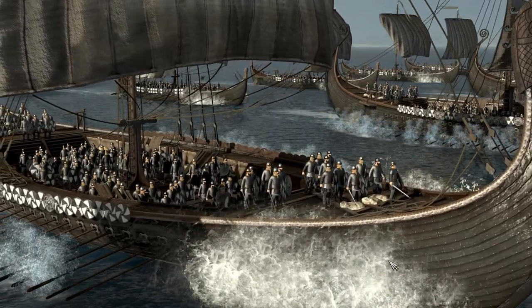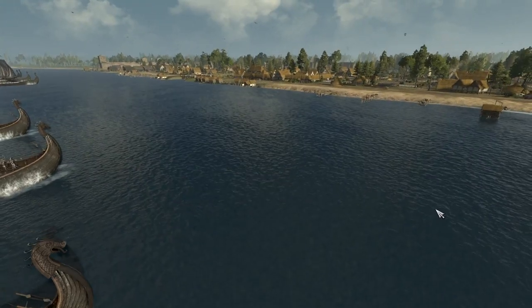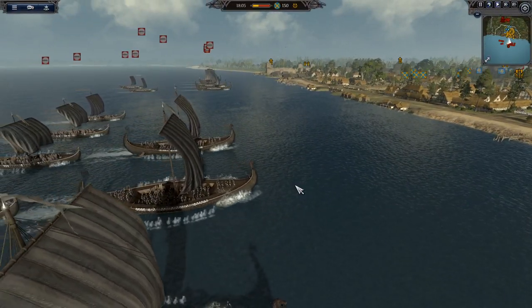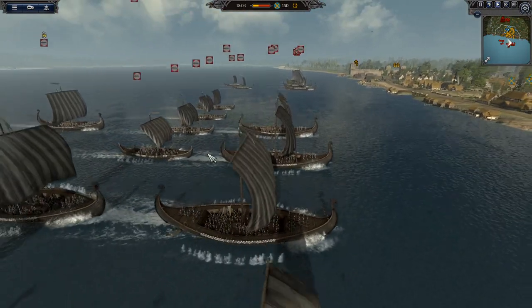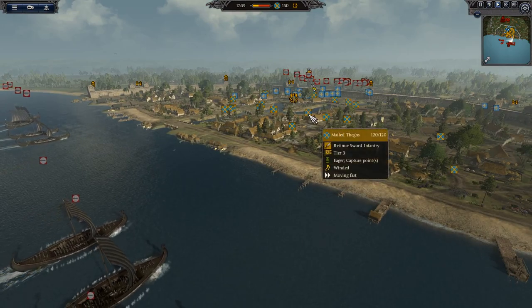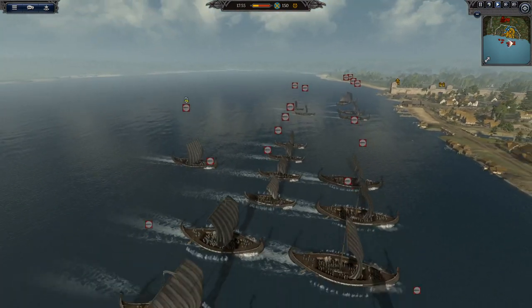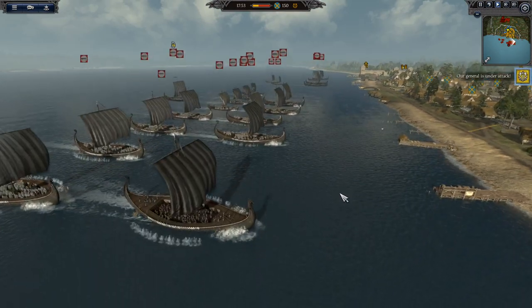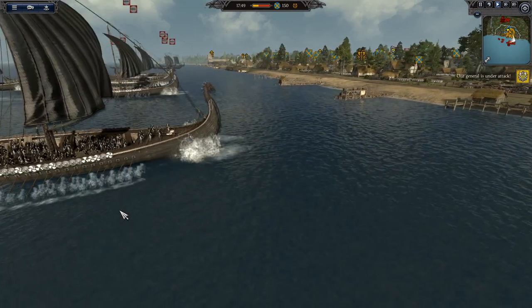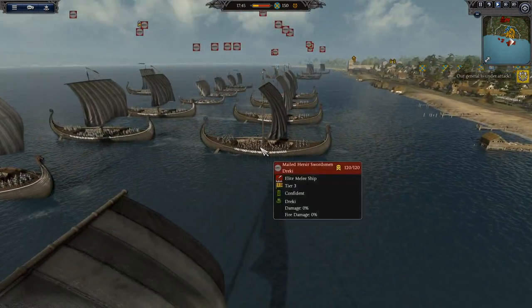The Vikings have come! They're invading on their longboats to invade London! We are here with another Thrones of Britannia siege battle for you today. We have an invasion from the sea, along with from the land. We have two Norse factions against a Mercian and an East Angle force. This is a pretty cool beach defense against a very strong Norse army — we've got some very elite units here.